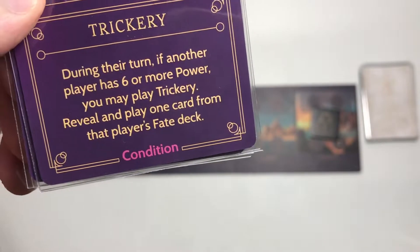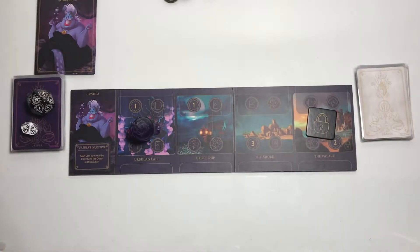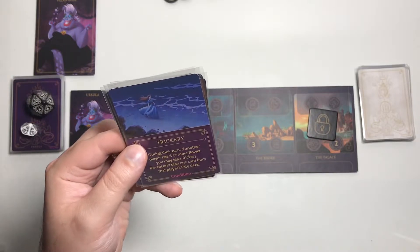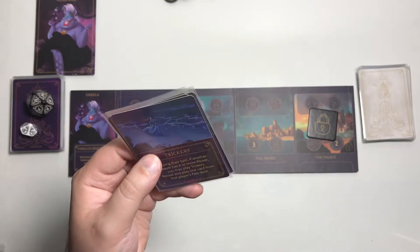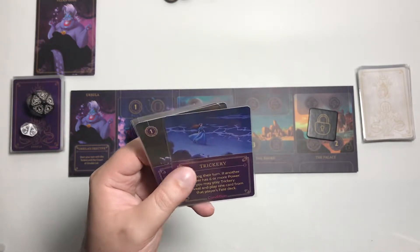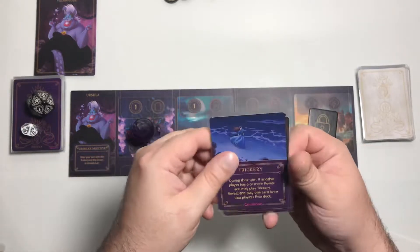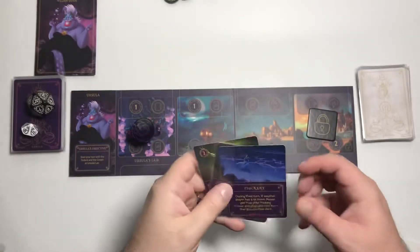Trickery is a condition card. During their turn, if another player has 6 or more power, you may play Trickery to reveal and play 1 card from that player's fate deck. Usually with condition cards in solo we treat it as: meet the condition and play it for free. But this card doesn't help us at all because we're not playing against anyone — there's no one to fate. Leave comments below on how to use condition cards like this.